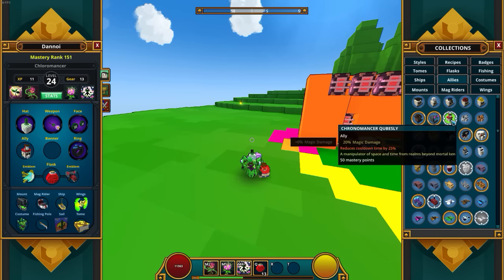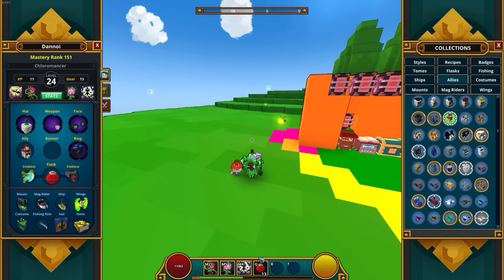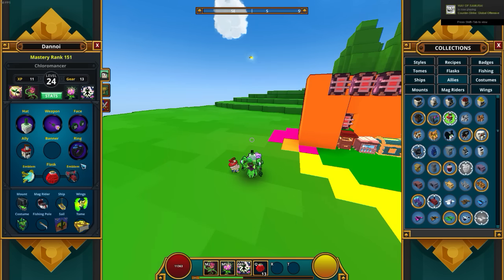The Chronomantic Quest gives 20% magic damage, which is essentially the same as the Rapid Berserker but for magic damage instead of physical damage. It also reduces cooldown time by 25%, which means you can keep throwing plants super fast instead of waiting on the 40-second cooldown timer. I can't really do the math, so let me know in the comments how long it takes to cast abilities now.